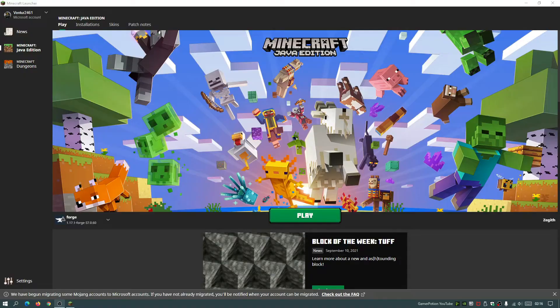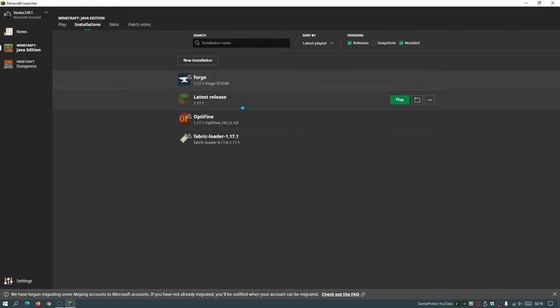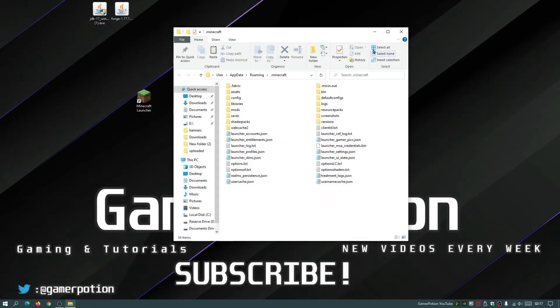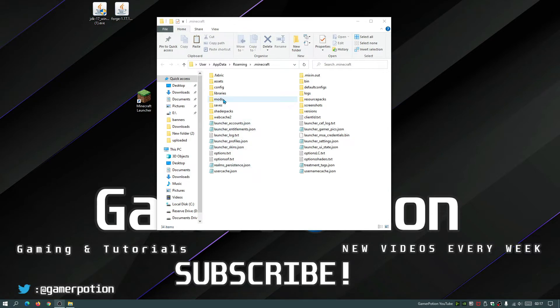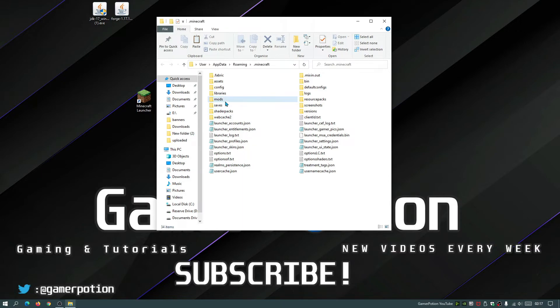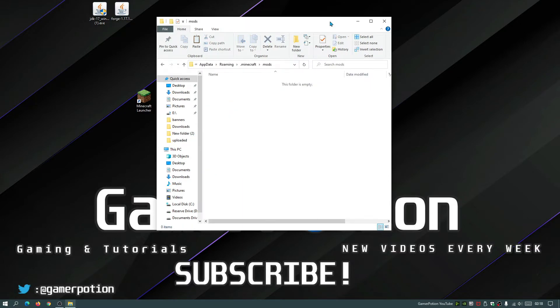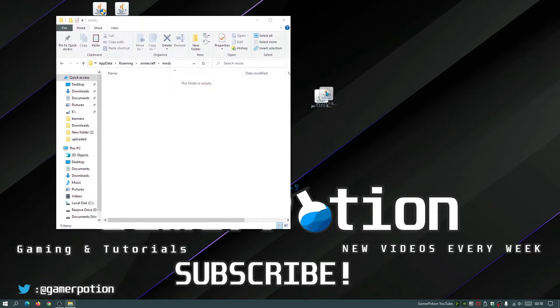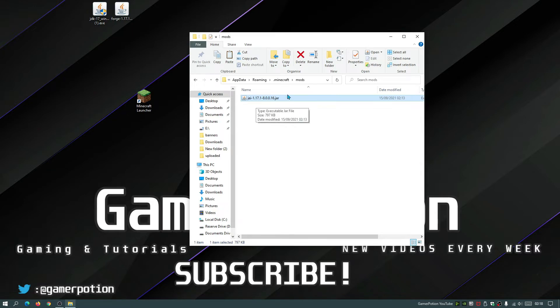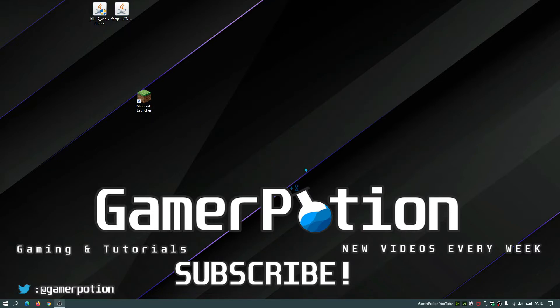Now we can install the mod. Open the Minecraft launcher, go to the Installations section and you'll see a Forge entry confirming it was installed for 1.17.1. Hover over it and click the folder icon to open the default Minecraft directory, then close the launcher. In the Minecraft directory you should have a 'mods' folder. If not, right-click on empty space, click New, click Folder, and name it 'mods.' Drag the JEI Just Enough Items mod JAR file into the mods folder.